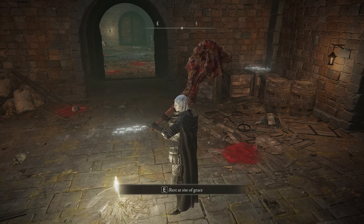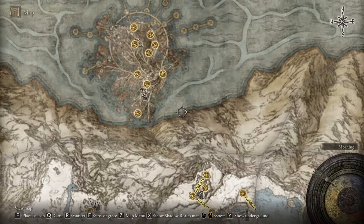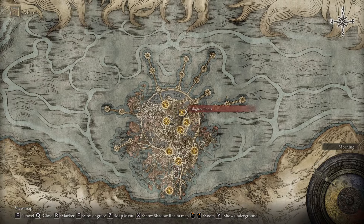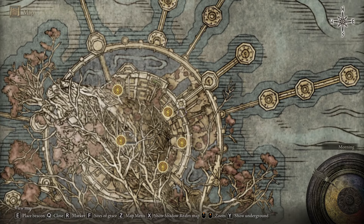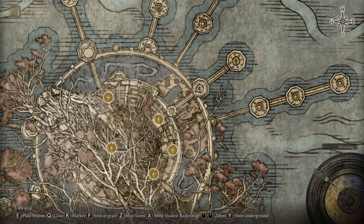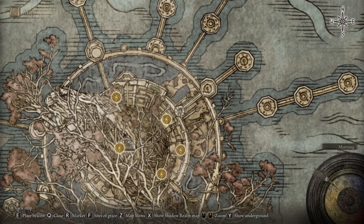For the Two-Handed Sword Talisman, I got it somewhere in the DLC but I forgot — I'm really sorry about that. And the Dragon Crest Shield Talisman is in the church before the Millicent boss fight. You go from the Drainage Channel to around here — I think that's the church — jump in from the roof and you should be able to find it.